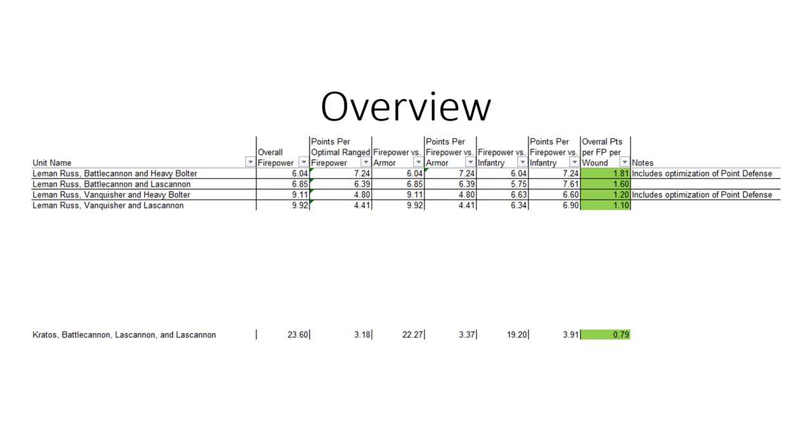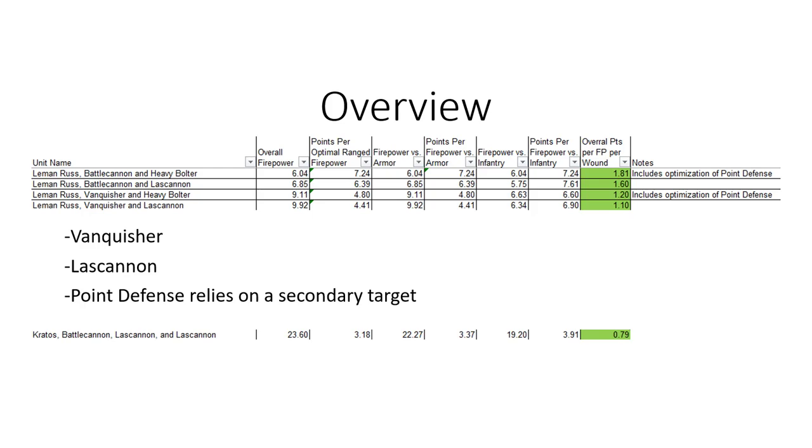What I'm interested in here is pitting the reportedly overpowered Leman Russ — specifically with the Vanquisher and the lascannon — against the Kratos. Looking at the math behind these four Leman Russ versions, the Vanquisher is better in pretty much all cases: range, firepower versus armor, and it doesn't have to worry about the Point Defense artificially inflating the firepower value, because it can't actually damage the Kratos. This comes down to a firepower rating per wound of 1.1. The Kratos actually comes in at 0.79, so on paper the Kratos might actually be a little better than the Vanquisher variant.